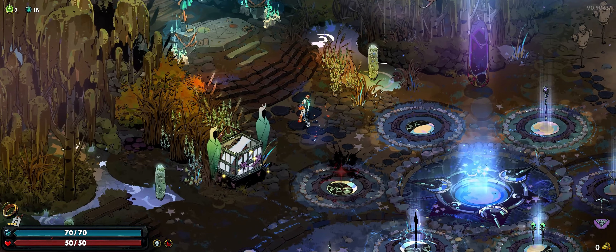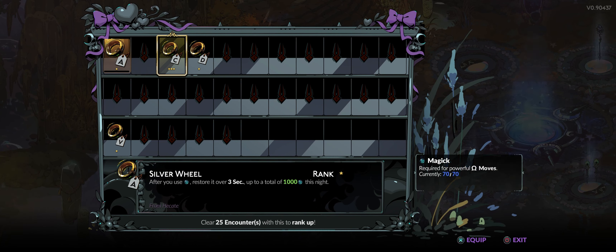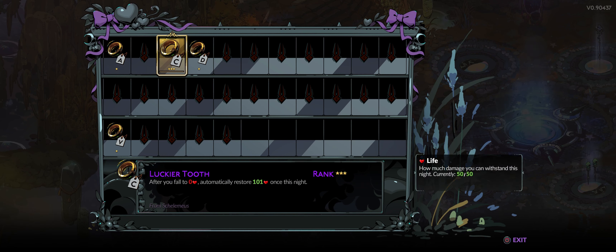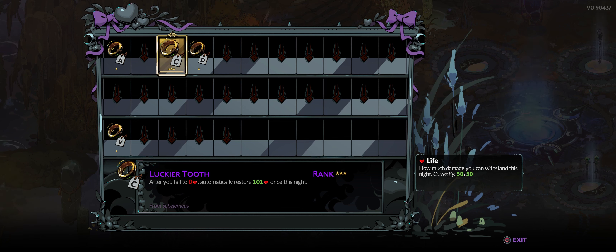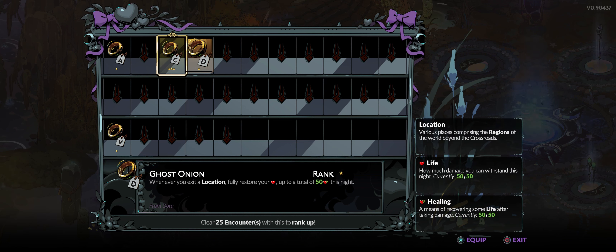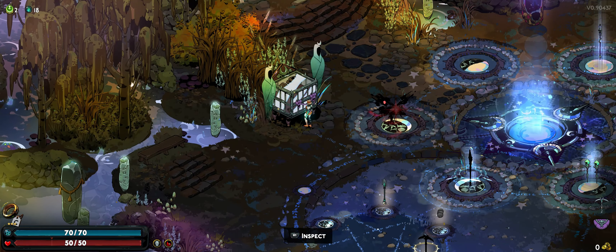I've got death defiance, some mana regen, health coming in. I've only unlocked a few keepsakes so far. I've got the silver wheel which gets you some mana regen back — I think it upgrades to 1500 or 2000 at tier three. I've been using the lucky tooth, ranked up all the way to three, which gives you one death defiance that brings you up to 101 health. Got the ghost onion — basically a way to restore health, and at rank three it probably gives you 150 health. And the silken sash gives you 20 armor plus two armor after each location, which I think could also be useful.